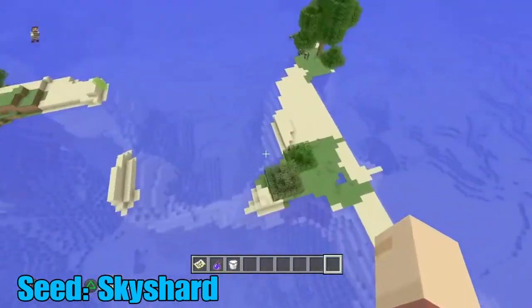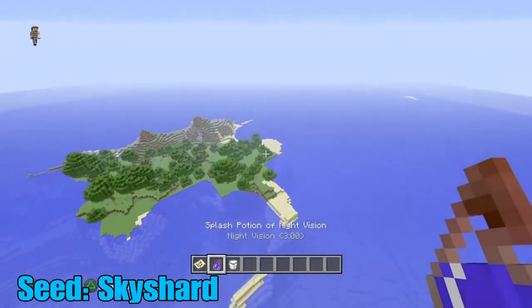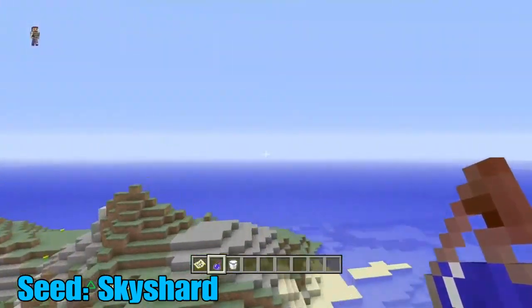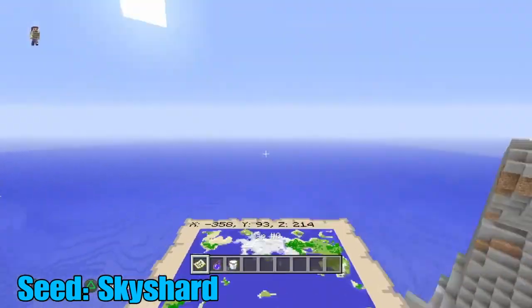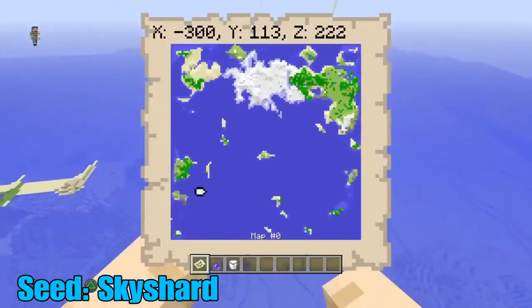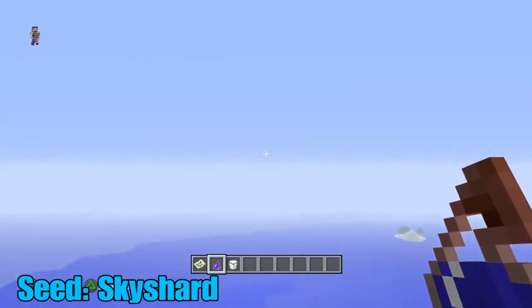There are so many islands in this world — it's unbelievable. A lot of them are great for building, like islands covered in trees. Personally I'd recommend staying on the island there, the middle island, or the one in the top right where I stay, as those are really the best islands. The others are still reasonable but not the greatest.